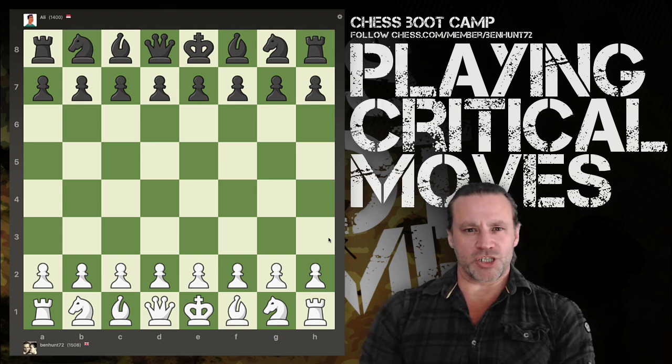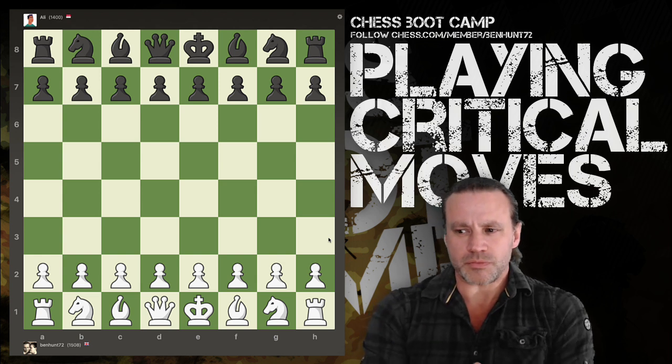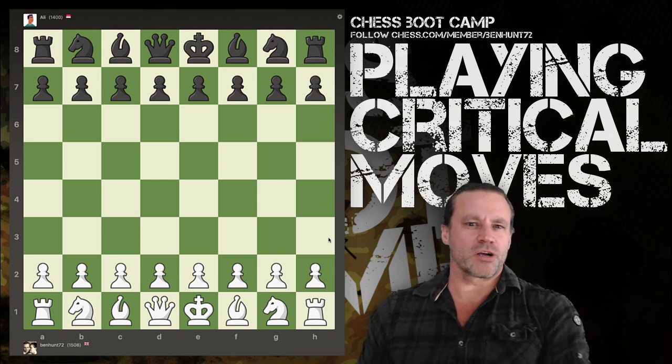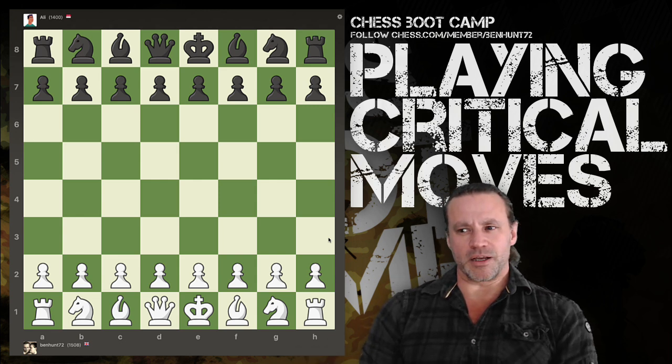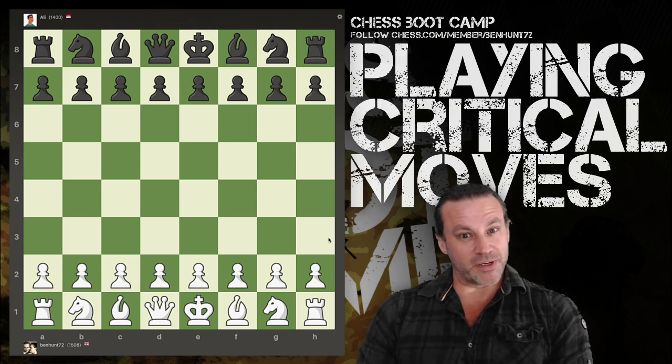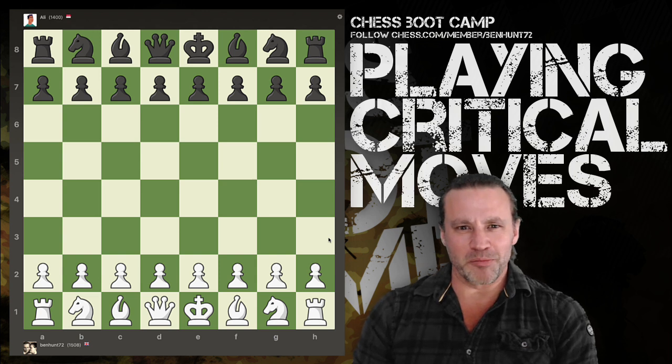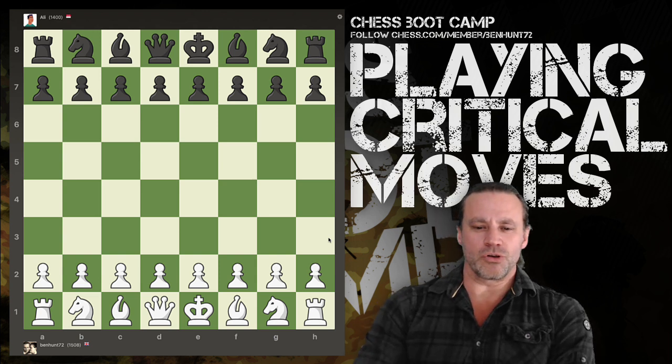If you can get a checkmate by force, that's also completely critical. But in general, we can work down the hierarchy from there, with things like capturing material — which can be critical if it doesn't lose — because being up in material doesn't always mean that you win the game.